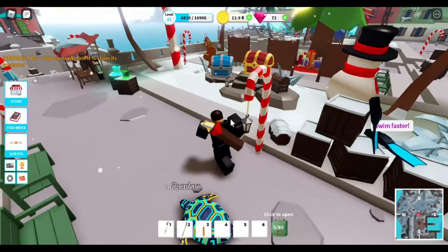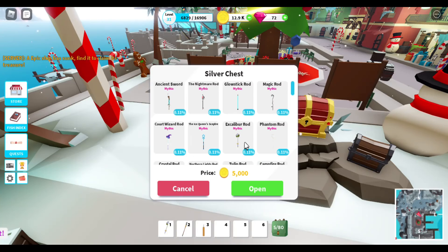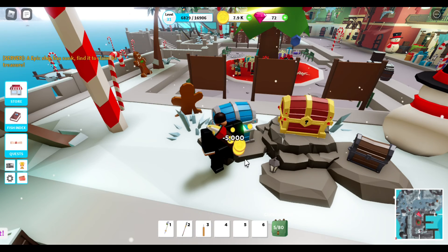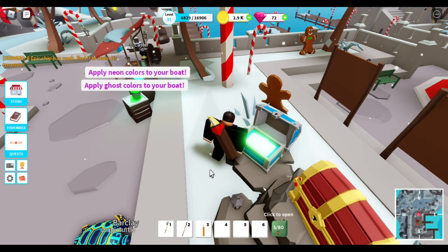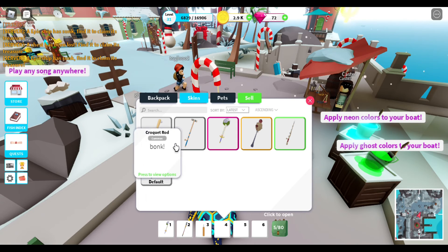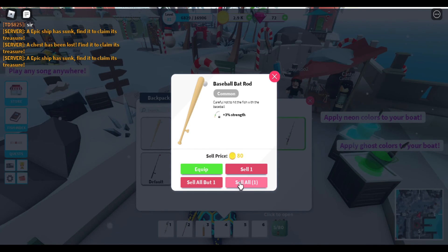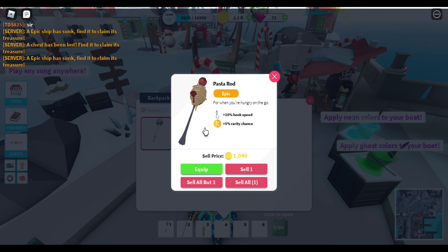Let me open a crate and call it a day. A thousand gems or five thousand — I can open two of those. Let's see what I got — a crooked... a baseball bat. Let me go to my backpack skins and sell all. Plus five rarity, plus 20 rarity, plus five rarity. This is useless, and this passenger rod is useless too — 10% hook strength, I'm selling you. That's 4,600 coins.